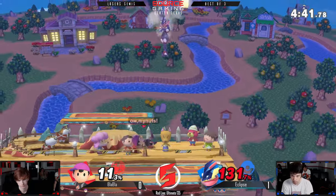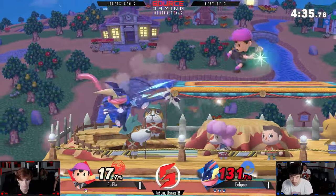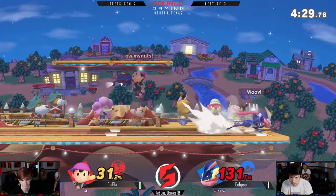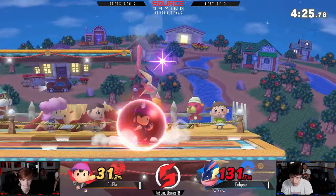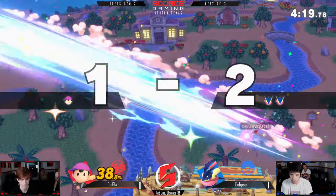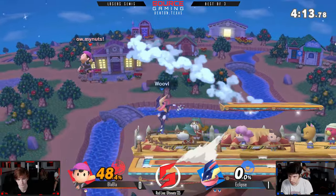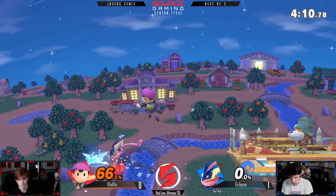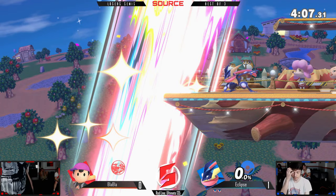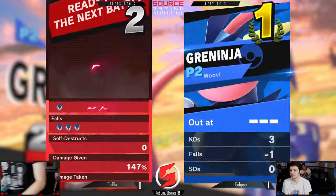Good get-up attack — don't just stand there charging a smash attack; why would you do that? He doesn't hold shield on the jabs — unfortunate for Blah Blah, not able to finish this stock. Eclipse is looking kind of strong right now, looking like he's gunning for the three-stock. This was Blah Blah's stage pick too, which is surprising considering how well Greninja is just running around it. Blah Blah did do a good job of the chase — oh, he's dead. He air dodged and missed the ledge; he was already dead by that point. Eclipse hit him with the water as well just to make sure.